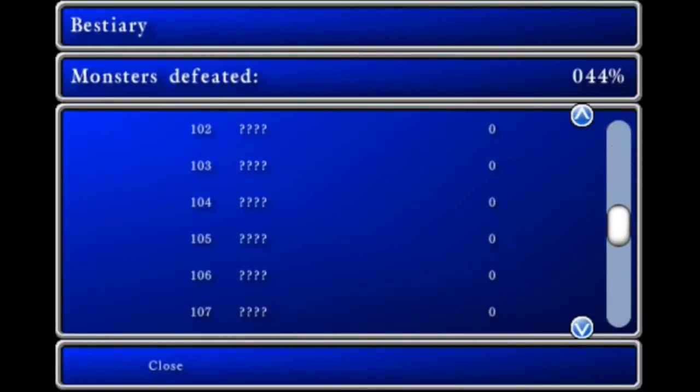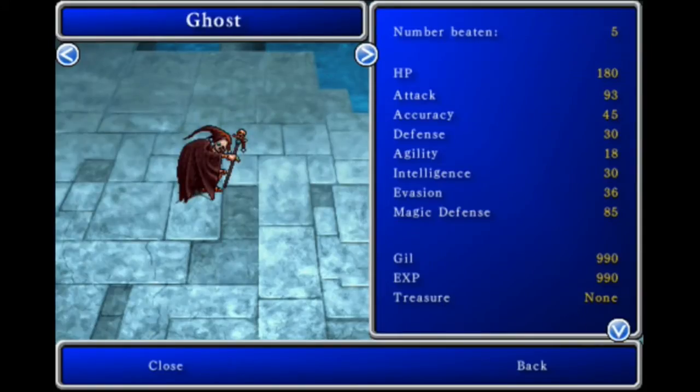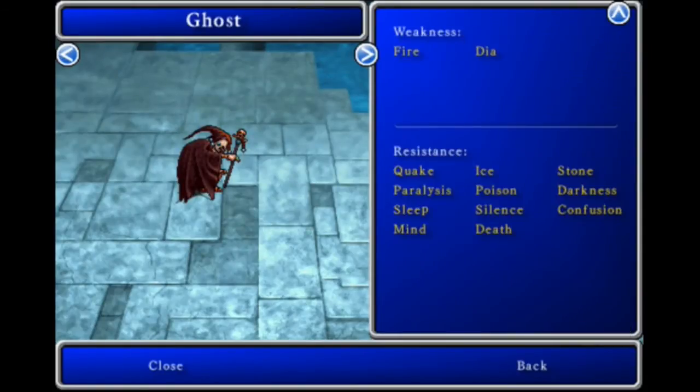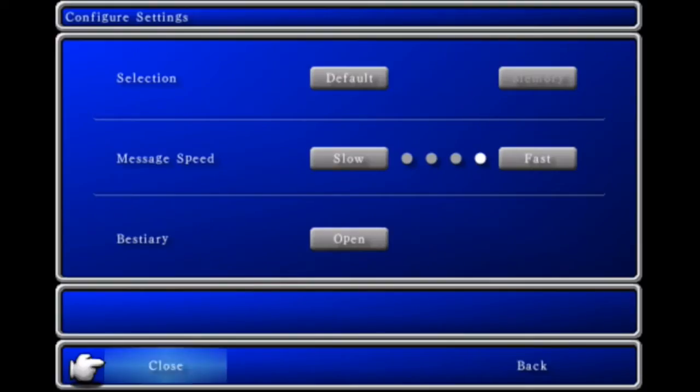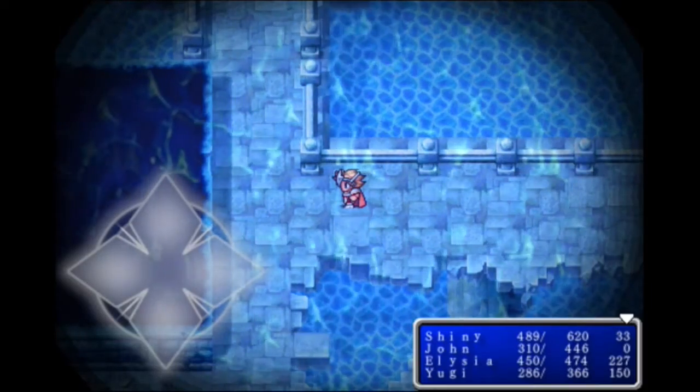Let's go down. Ghost — 180 HP, 93 attack, and weakness fire indeed. Kind of strange, kind of ironic — they're in the water, yet they're weak against fire.